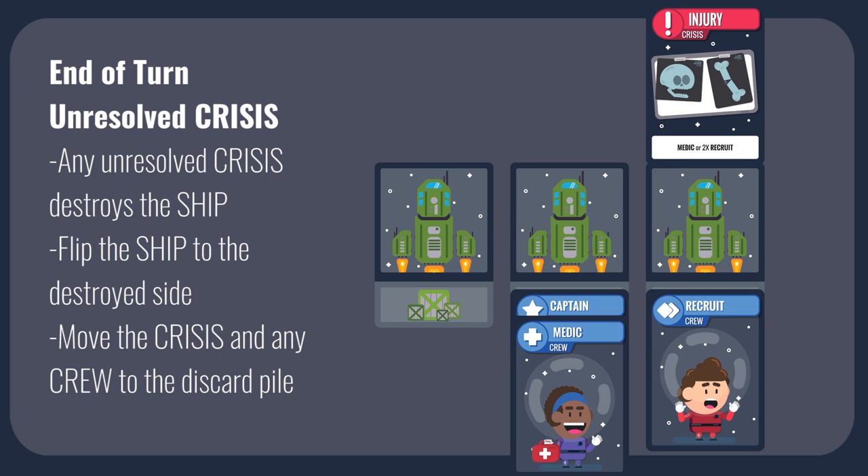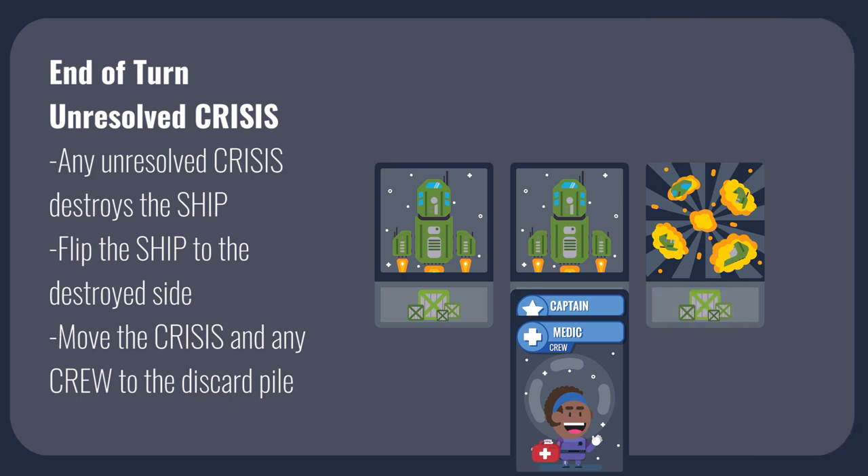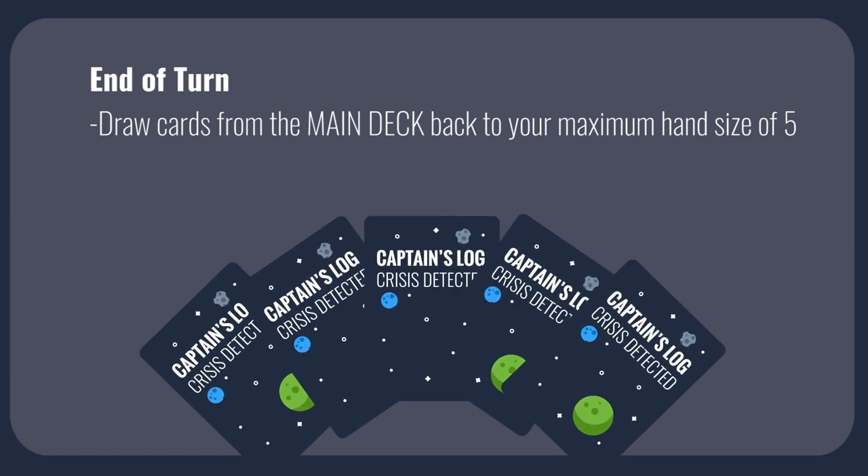After you complete all of your actions, your turn ends. Any of your ships with crisis cards still attached are now destroyed — flip over the affected ship to the destroyed side. The cargo card remains under the ship face down and is not revealed. Discard the crisis card and any crew cards attached to that destroyed ship. A destroyed ship may not have any cards played on it, and the cargo under destroyed ships will not count towards your final score. Draw cards from the main deck until you have five cards in hand. If there are no cards in the main deck, shuffle the discard pile back into the deck. Play moves to the next player in clockwise order.